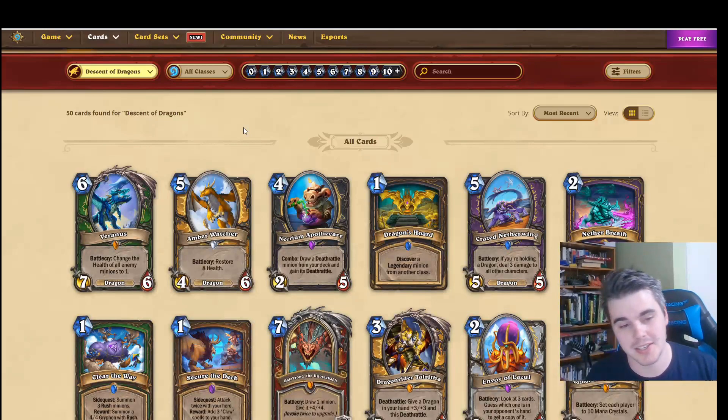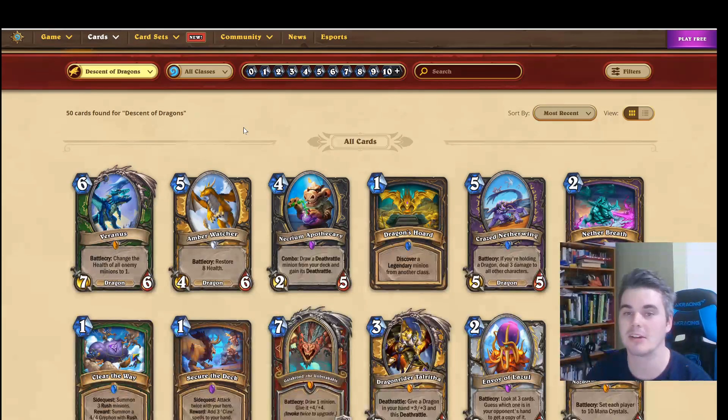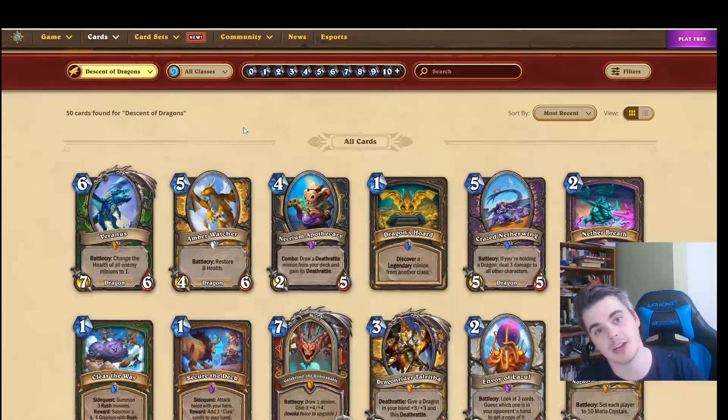Alright, that's all the cards for today. Stay tuned for more card reveals. Some very powerful ones released today — the power level of the set is looking very, very high, which is what you should expect for dragons I guess. See you in the next one.